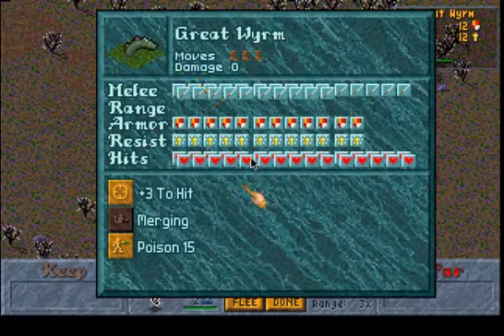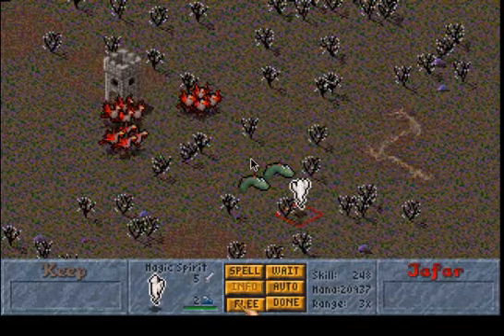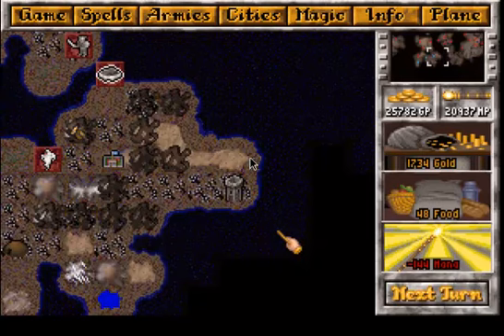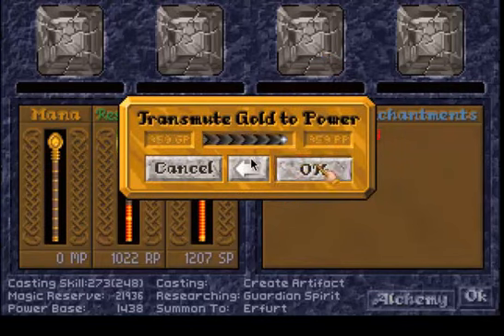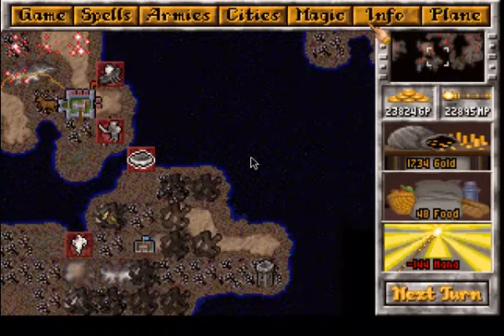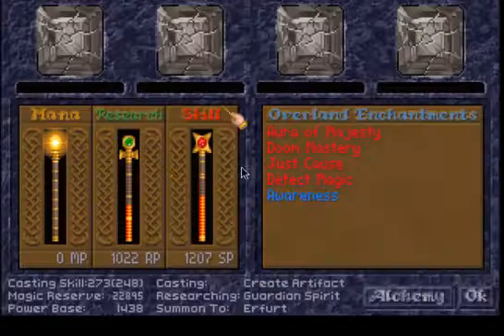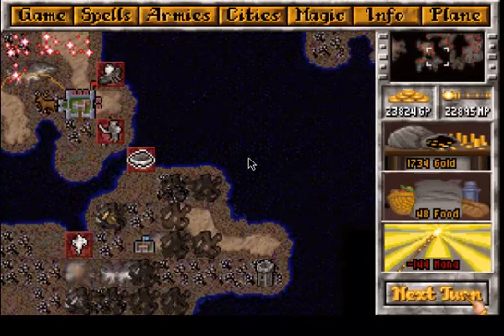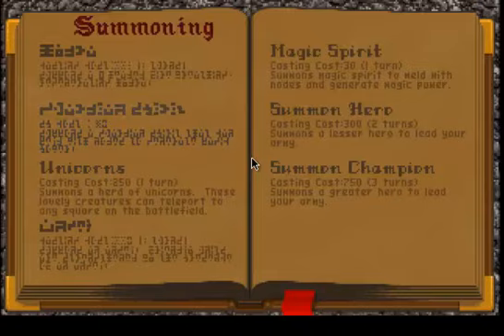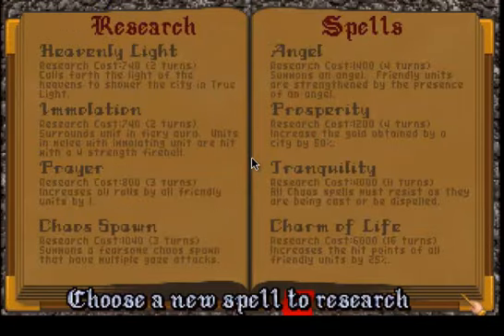Let's check the great worm — two of them. Very tough melee fighters, plus three to hit, poison attack, and burrowing — they can appear everywhere on the map. So let's retreat. And we lost the spirit. 220 — this is the base research points we generate via buildings in the cities, so we can't allocate them elsewhere. And we learn Guardian Spirit, which is a stronger version of Magic Spirit.